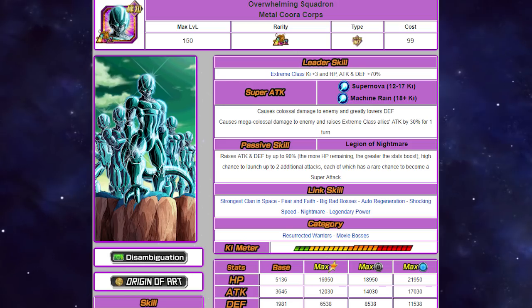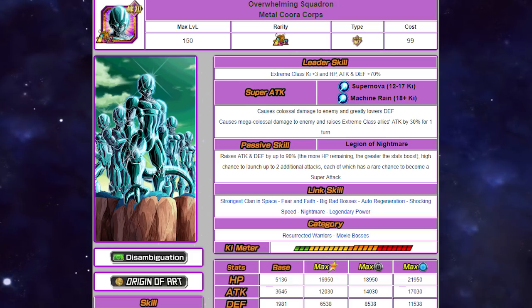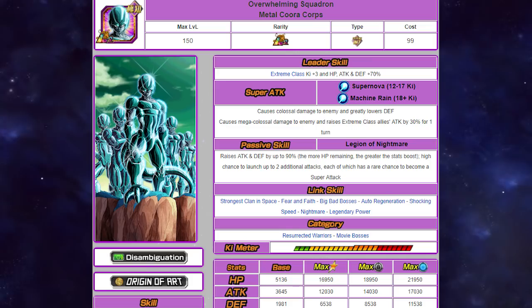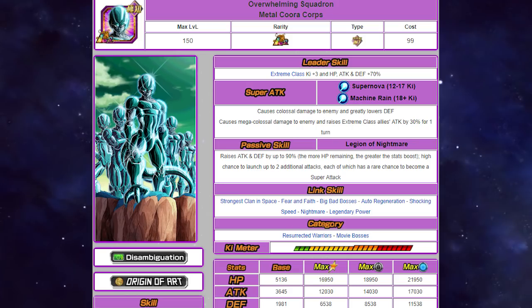He might still be the only LR with a 12-ki mega colossal — if they swapped that over, his damage would be absolutely mad. His damage is great now, but that little push would make such a big difference. His passive raises attack and defense by up to 90%, with the more health remaining the greater the stat boost. There's a high chance to launch up to two additional attacks, each of which has a rare chance — around 10–30% — to become a super attack. So technically he can get four attacks in, even four super attacks, including one from the potential system.